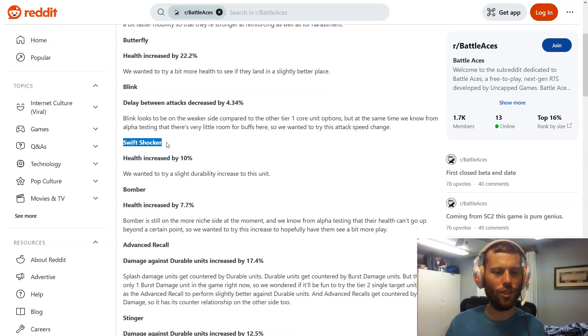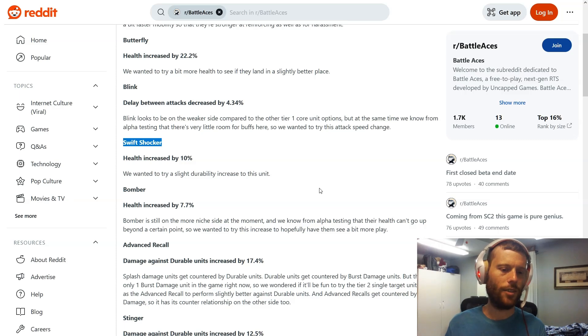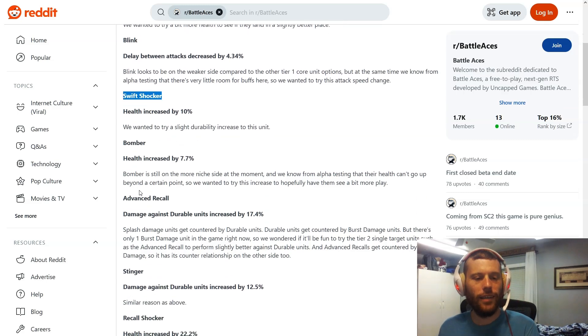Next, the Swift Shocker gets health increased by 10 percent. Ten percent doesn't sound like much, so I'm not sure it'll help all that much. The Swift Shocker is a bit on the weaker side — it's good at swarming around your opponent and sneaking behind their front line, but struggles when opponents build a large enough army. There are also quite a few better AOE damage unit options to choose from, so hopefully this buff makes it a more competitive pick.